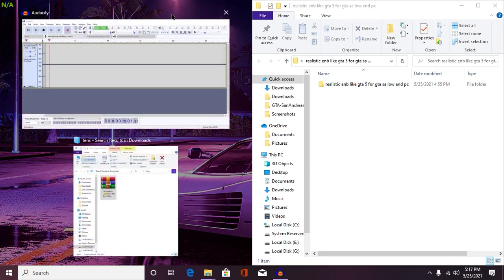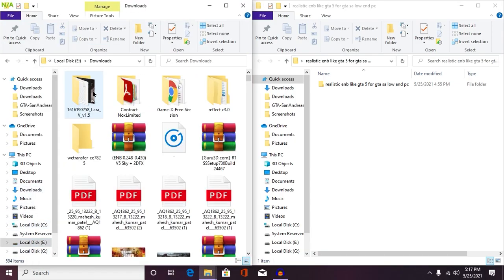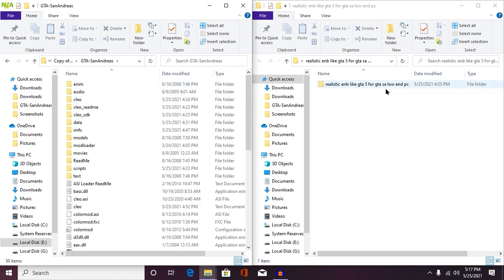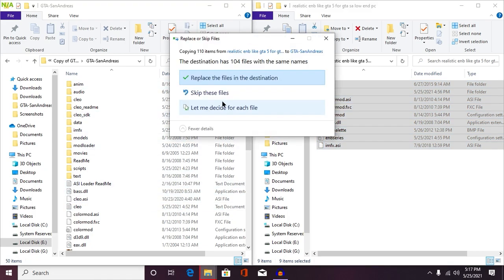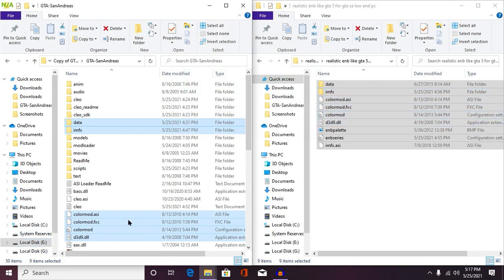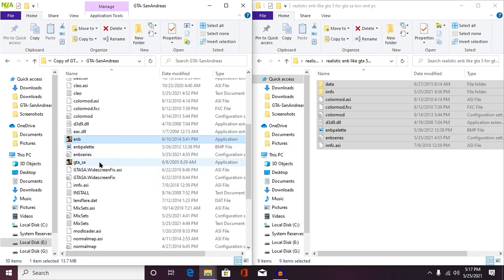Once the folder has been extracted, simply open your game directory. Then open the folder we just extracted and drag and drop all of these files into your game directory — click 'Yes' and replace if it asks. Now just run your ENB.exe, or if you don't have ENB.exe, you can run your GTSA.exe. Run ENB.exe and your game will start.